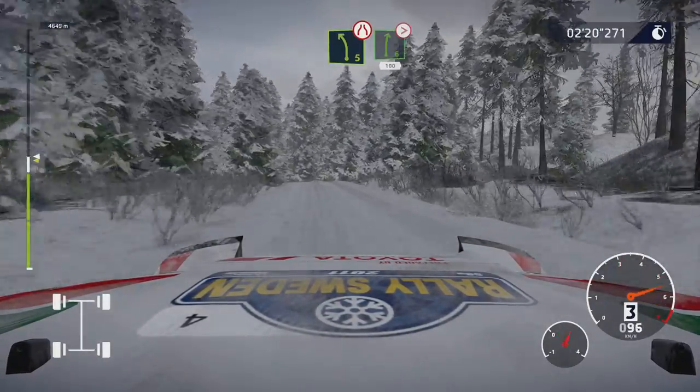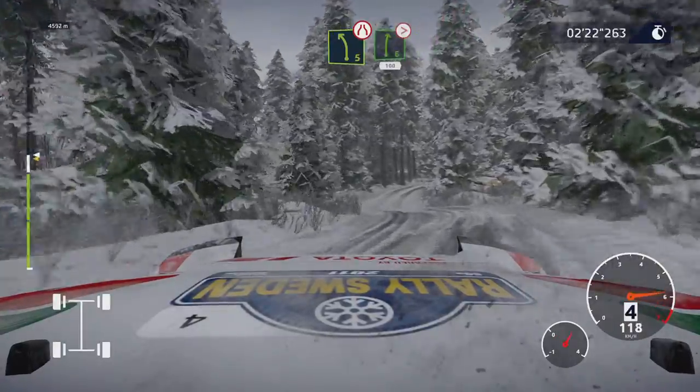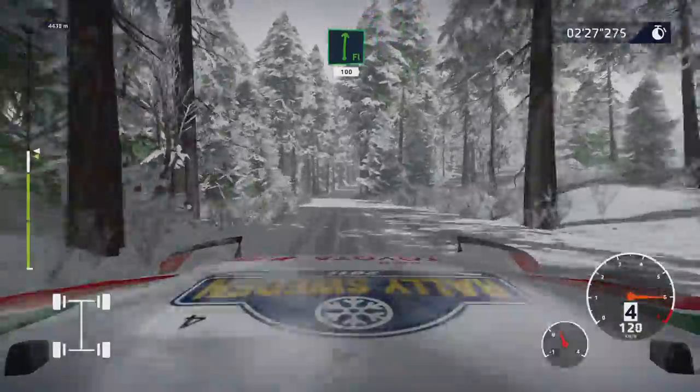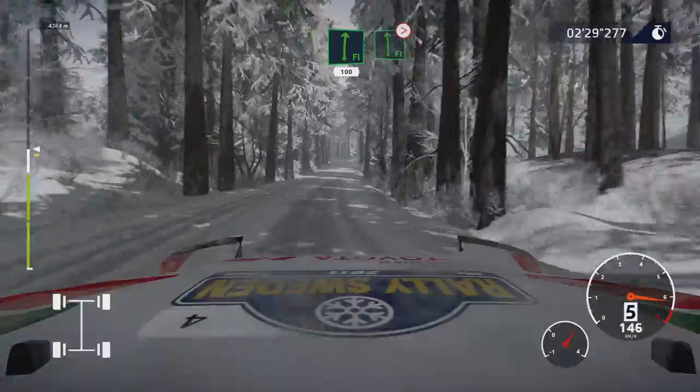Left 5, short, narrows, into right 6. Tightens 4, short, 100, over crest. Flat right, 100. Flat left, tightens 5, over crest.